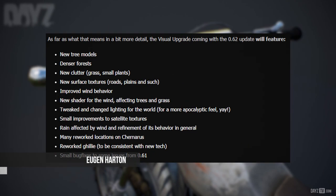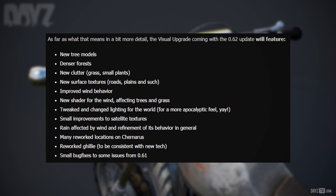Next up, moving on to lead producer Eugen. The visual upgrade coming with the 0.62 update will feature: new tree models, denser forests, new clutter, grass and small plants, new surface textures, roads, plains and such, improved wind behavior, a new shader for the wind affecting trees and grass, tweaked and changed lighting for the world for a more apocalyptic feel, small improvements to satellite textures, rain affected by wind and refinement of its behavior in general, many reworked locations on Chernarus, reworked ghillie to be consistent with new tech, and small bug fixes to some issues on 0.61.